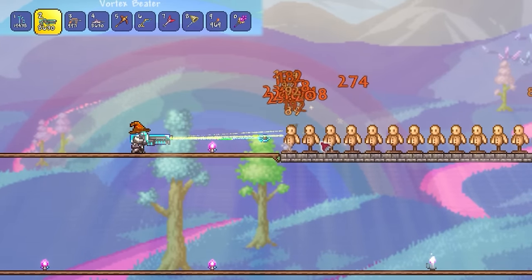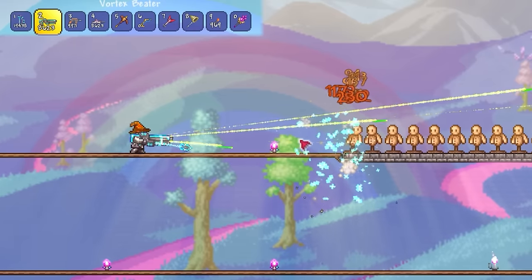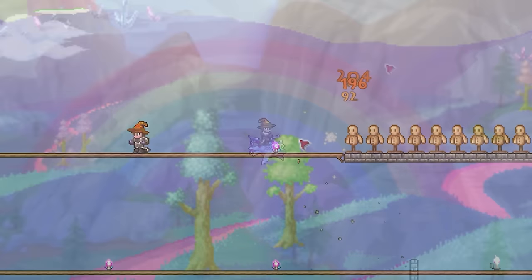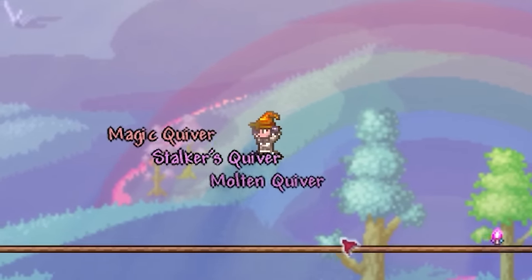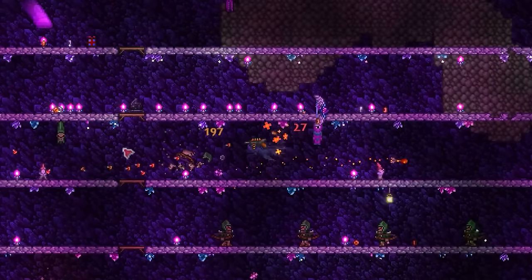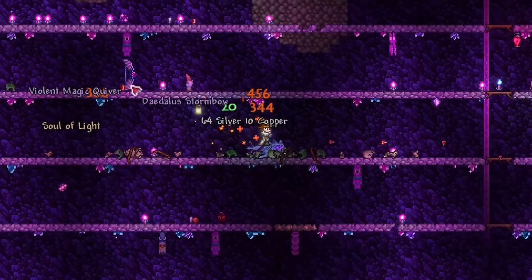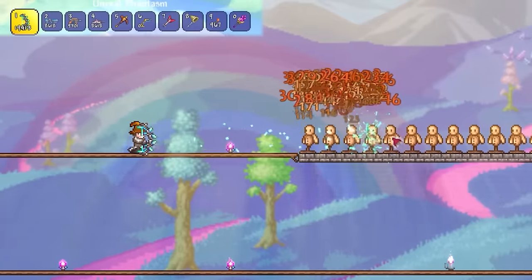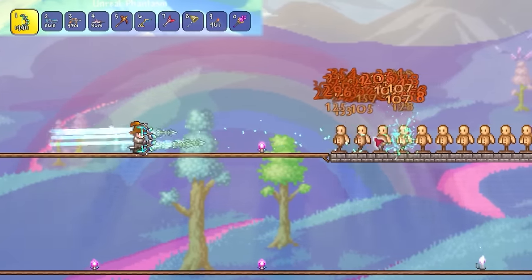So at this point, if we were to be using the Vortex Beta, technically speaking we've got around an 80% chance to not consume ammo already. However, if we were to next turn our attention to bows and one of three quiver accessories, we can add another roll of 20% ammo reservation. While these can be obtained with relative ease by farming Skeleton Archers in your Underground Hallowed, they don't stack. Either way though, this extra 20% will get us to around an 84% chance of not consuming arrows.